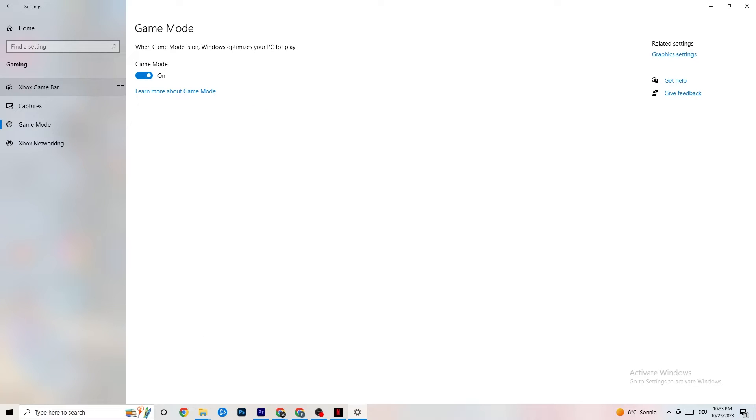Go to Game Mode. This is a little tricky because it won't work the same for every device. Some devices perform better with Game Mode on and some need it off, so you need to check it yourself — turn it on, turn it off, and see which works better for your PC.